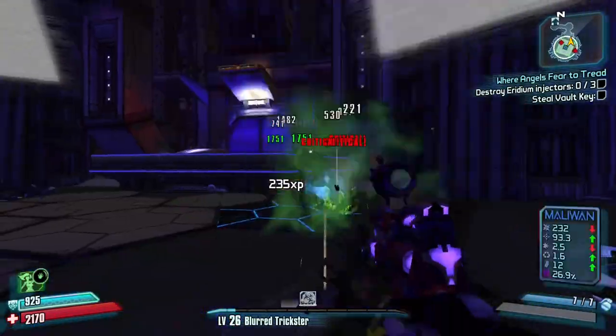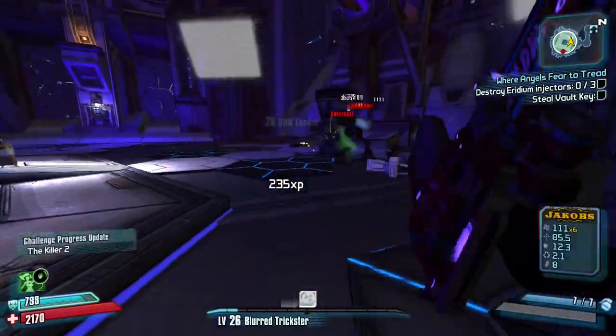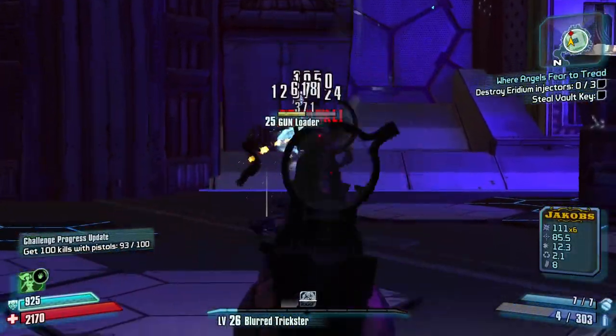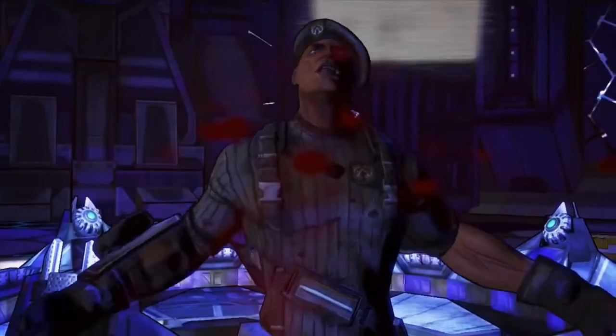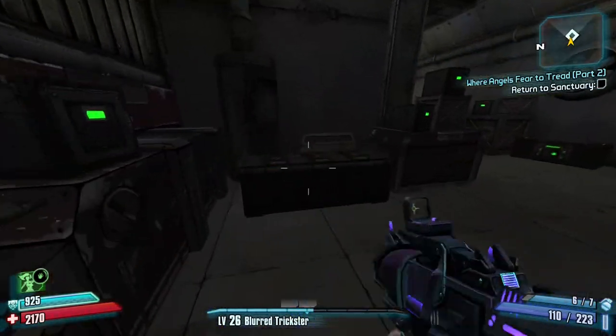Now comes the most fun part of the story — Control Core Angel. It's just 15 minutes of boring mobbing, not too much to say about that. The chest room after is the same as the midgets — you can farm it with read-only, but I usually don't bother. Once I get out, I pick up the Safe and Sound quest from Marcus.